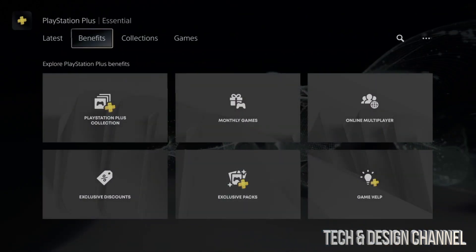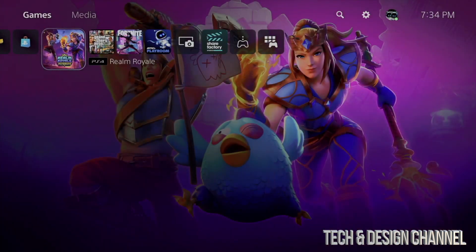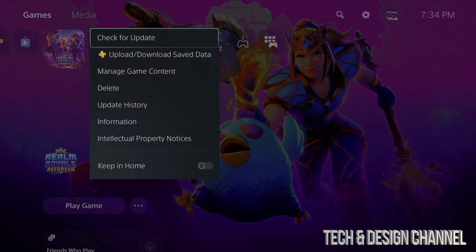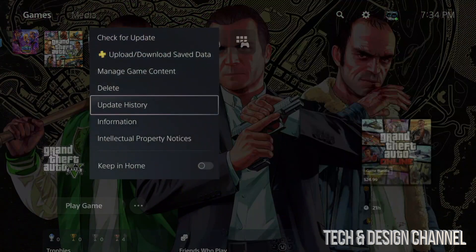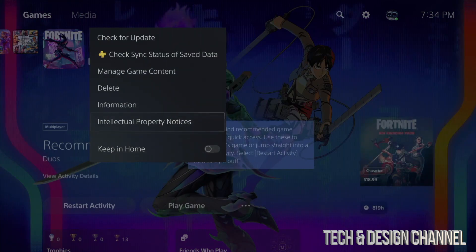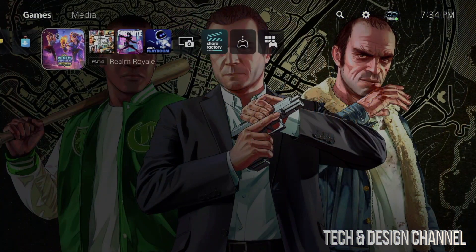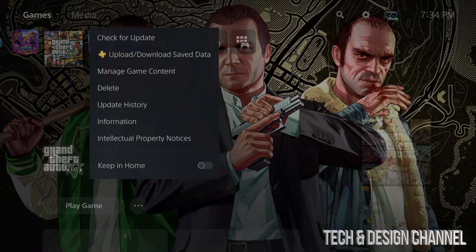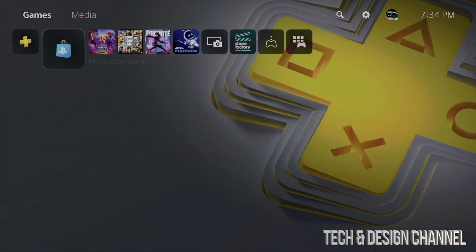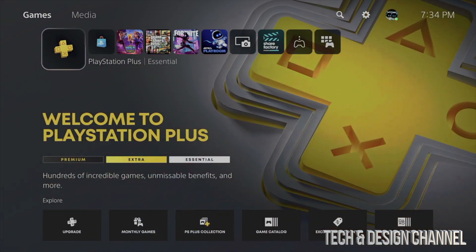In order to fully close a game, let me show you: just tap on whichever game you have open at the moment and from here you're going to see the option to close it. If it doesn't say 'Close Game' here, it means it's already fully closed — so all of these are closed. Go into the options for the game and fully close it. If it doesn't say close, you're good to go.